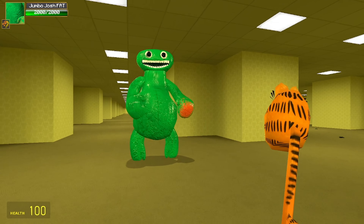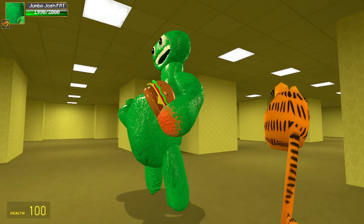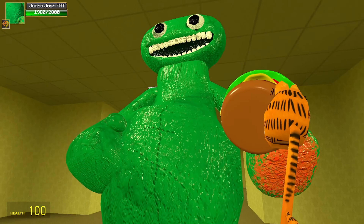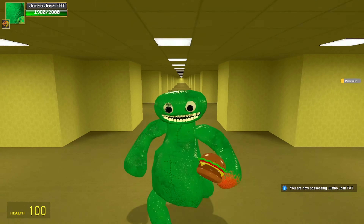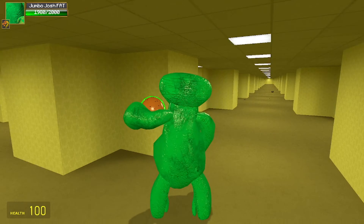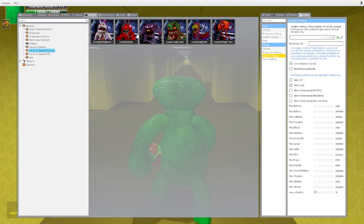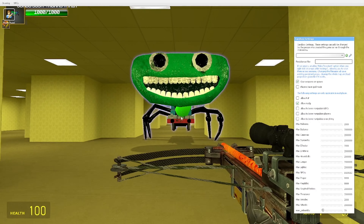Here we have the Fat Jumbo Josh — too much eating veggies. Does he have any skins? Yes — body group seeds. He has a burger! He's holding a burger. Let's possess him. He's walking his little fat walk — he just hits you with the burger. That's his only attack, and his attacks are so slow. Skadoosh! What the freak — it's just a train monster.